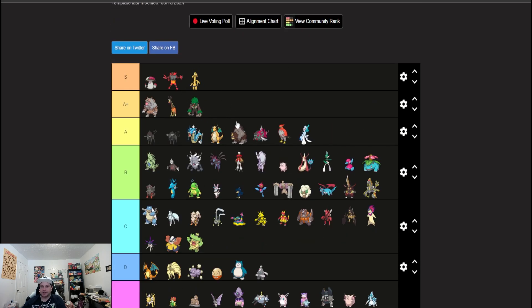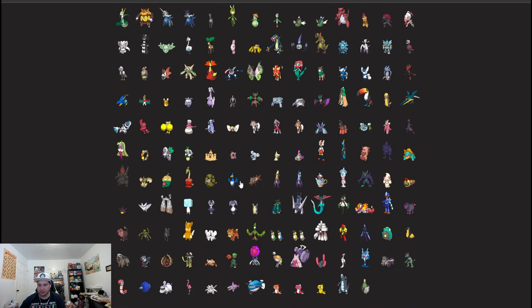I'm going to put Gholdengo in S tier. I've seen really promising things about it. If I'm being honest, Gholdengo would be down there — it feels strong when I watch it but feels weak when I use it, and that is 100% purely a skill issue on my end. My goal this regulation is to learn how Gholdengo works and really get good at using it, because I know it's going to be strong.